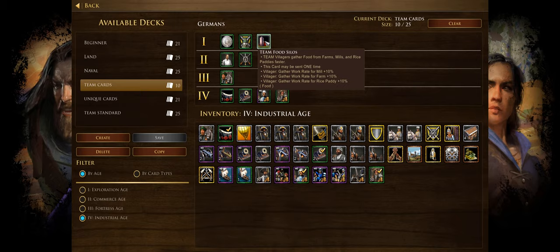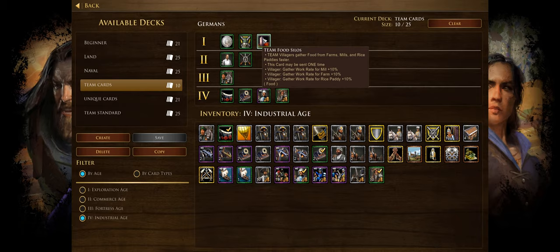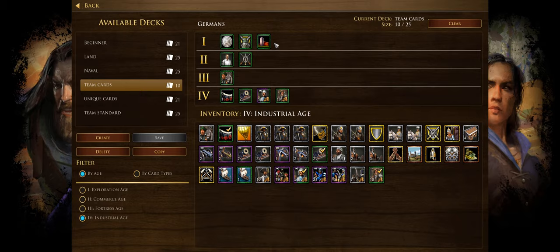Team Food Silos increases team villager food gather rates from farms, mills, and rice paddies. I don't take this one — it's kind of bad because you won't have mills for a long time and won't see a return for a while. If it were in a later age with a stronger percentage it would be good, but having it in the first stage makes it essentially pointless.